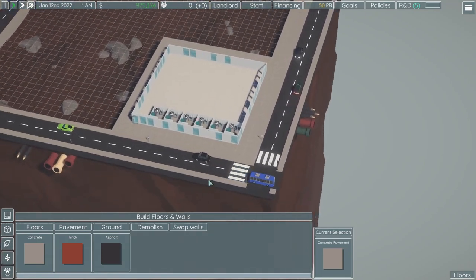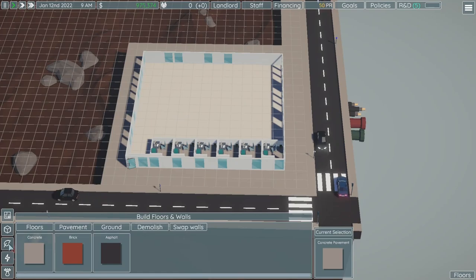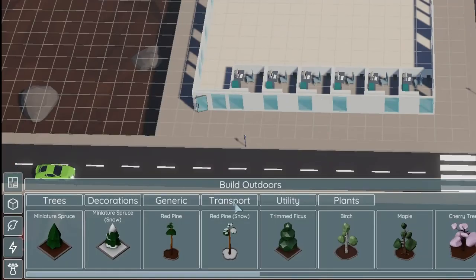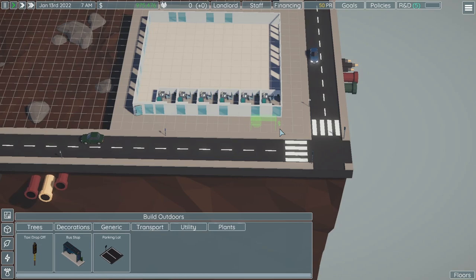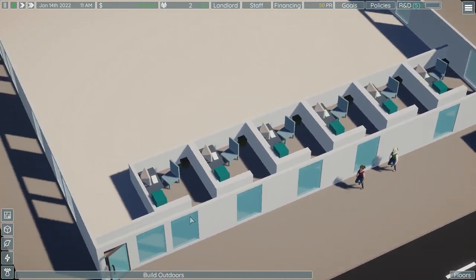Before anyone can get inside, you will need to build transportation. This is under the leaf, build outdoors transport. I'm going to start with the bus stop and put one down. There they go — here's my little cuties.